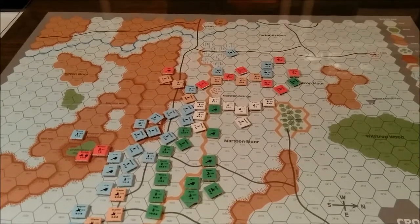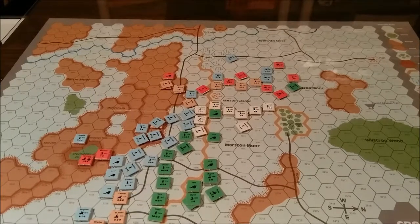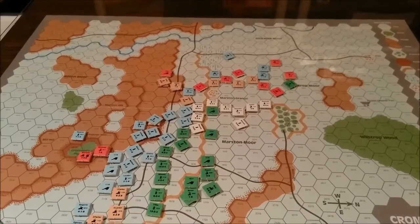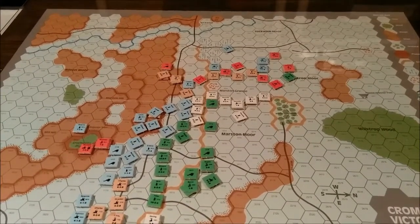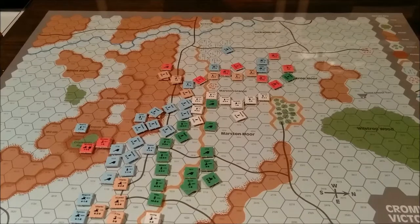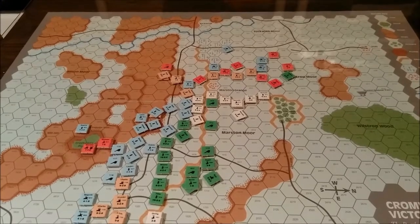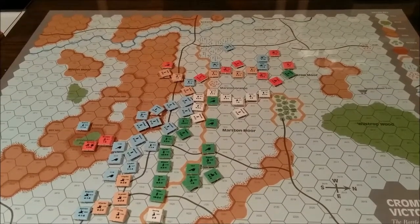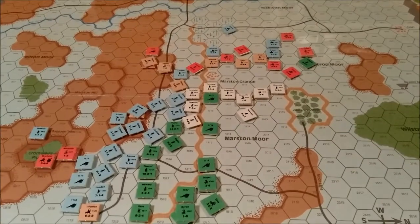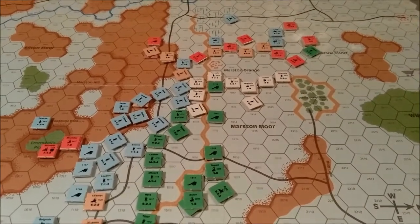Here we are back with Marston Moor, Cromwell's Victory. We're halfway through the game, going to be starting turn 7 here soon. Just wanted to provide a quick update. Byron's right flank — or the Royalist's right flank under Byron — has collapsed. Newcastle has been rushed over there to help fill in the gap, caused by the continual pressure of Fairfax and Cromwell.